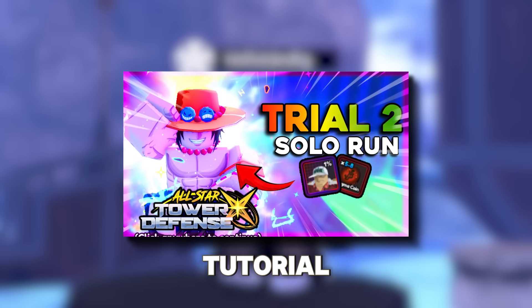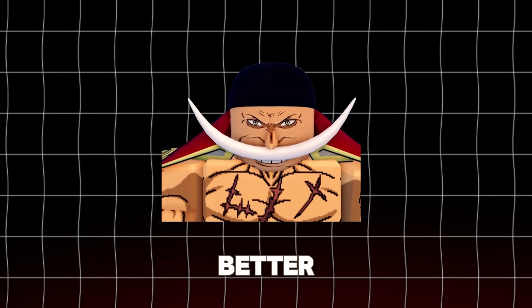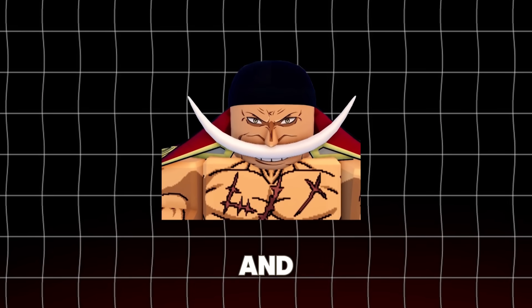You need the same setup for my Trial 2 tutorial. First unit is Whitebeard — your main damage. The bigger range is better. Try to get him a sharpshooter and range skill tree.